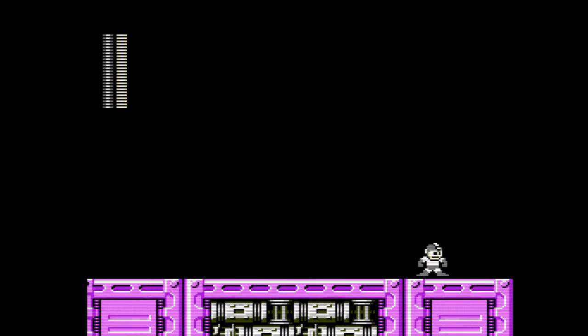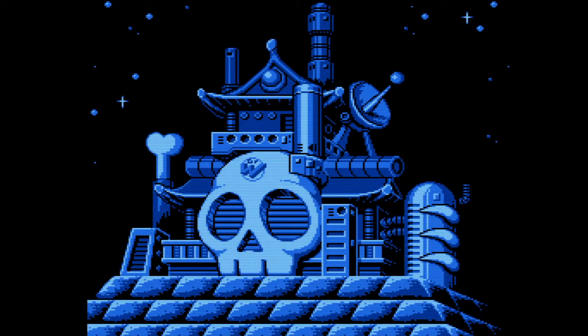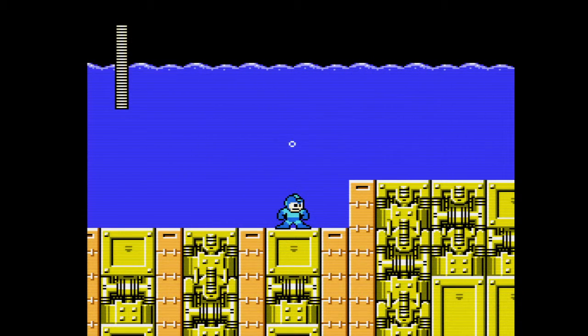Dr. Wilde hasn't actually brought any real big surprises about his defenses this far - except spike bits, disappearing blocks, and a couple of ugly monstrosity robots, but nothing else. Even if his current crib looks a bit like a Japanese pagoda. It's a water level, and we're gonna continue here next time. Interestingly, the bubble screen from Mega Man doesn't actually go any further than the surface of the water, which is a real nice sense of detail the boys at Capcom managed to do.